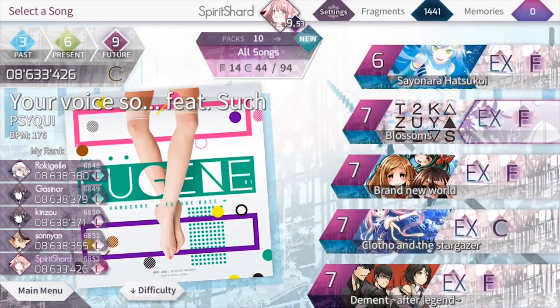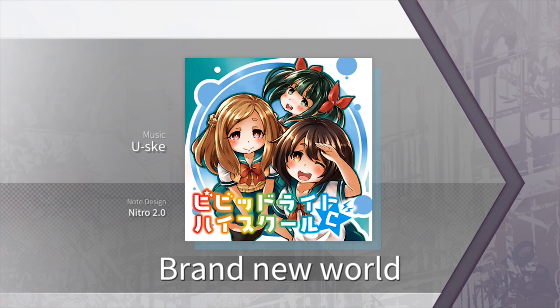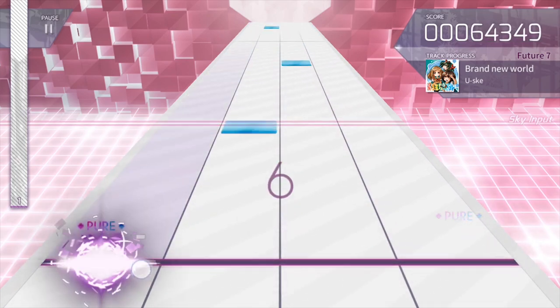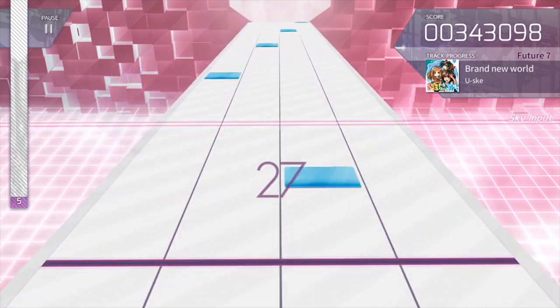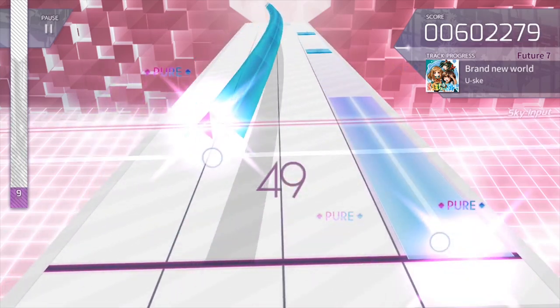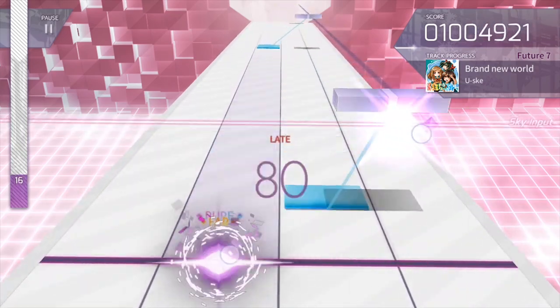Let's select an easy song so I can play it while talking, though I'm not particularly great at playing while talking. This is one of the early songs — it's pretty simple and fairly basic in its design, but it actually shows off all the different types of notes. As you can see, you get your basic notes heading towards the bottom of the screen, your hold notes, but you also have these air notes. There are ones you have to tap and ones you have to hold.